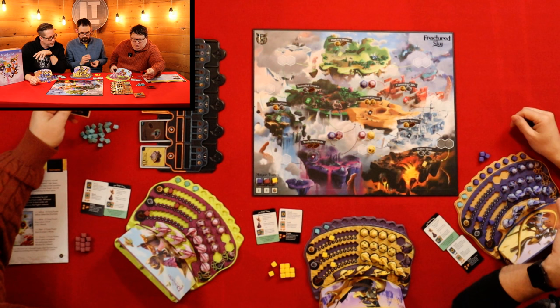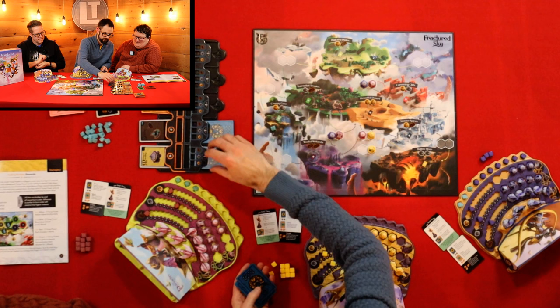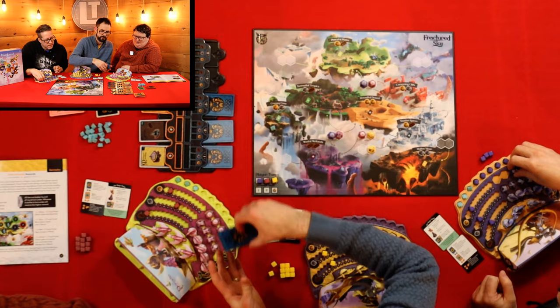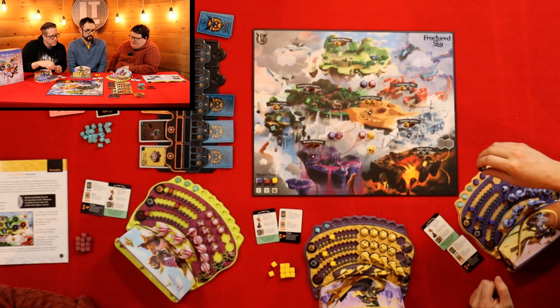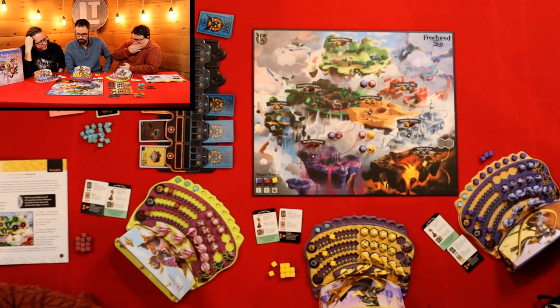Do we have a starfall coming down? Creepy Cove again! If in doubt, go to the Creepy Cove — it said that in the rulebook, and we couldn't figure out why, but it seems to work. This is interesting because you can see how far you're supposed to go with the objective card — nice not to have to remember. I'm going to spend a gold and two wood to claim that spot.